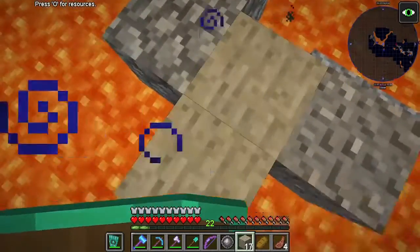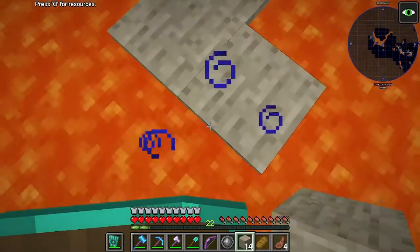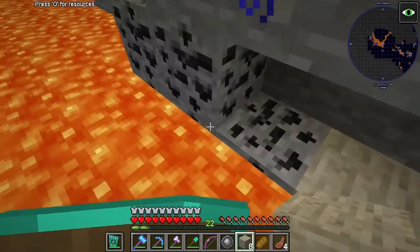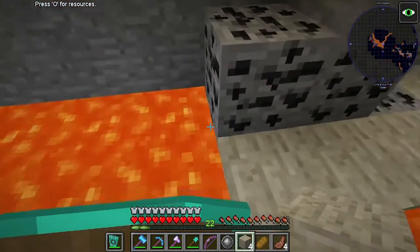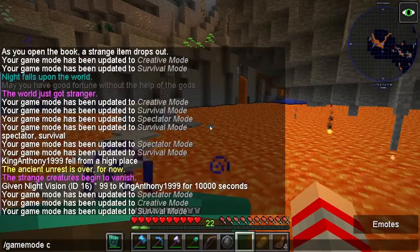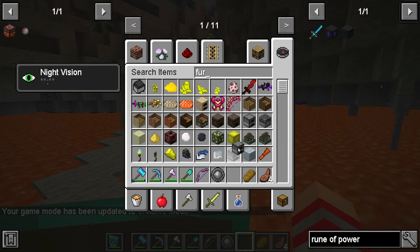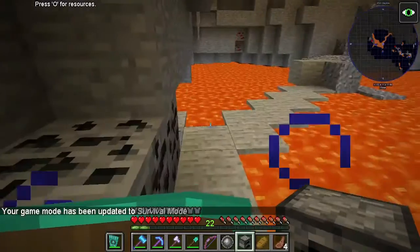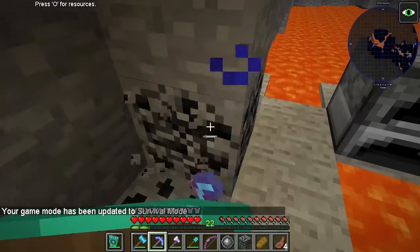I'm in the ocean biome. Diamonds! So technically we should probably go grab those. We're going to cheat a little bit because I want to make sure it works. Pretty sure we have that crystal pickaxe — nice.